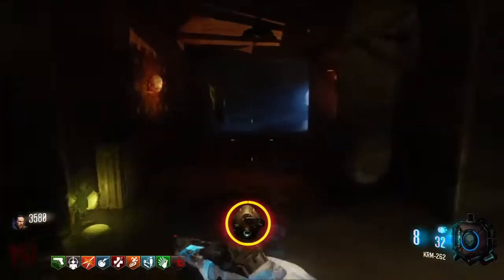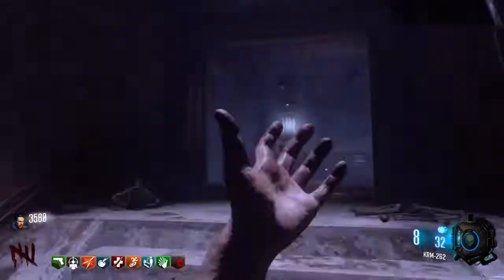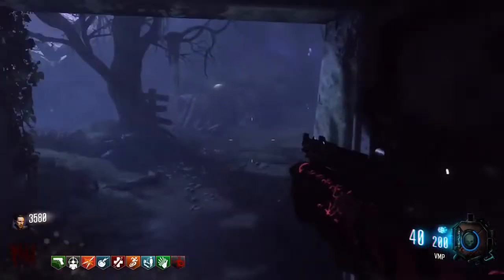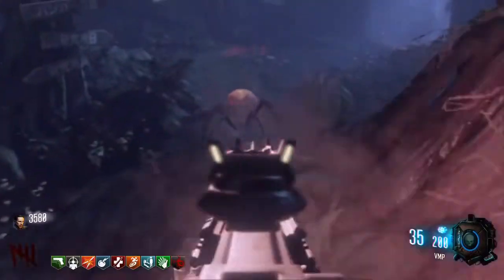There are two ways to do the glitch. I'm going to show you the easiest way — it's a lot easier than actually having to cough and then grab the gas mask. Basically we're going to be doing the unlimited skull glitch — that is how we do it.